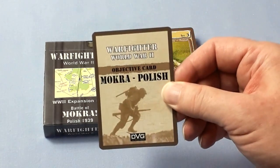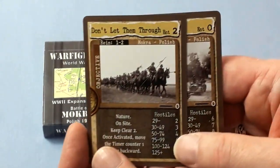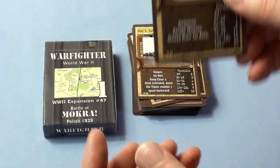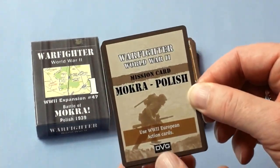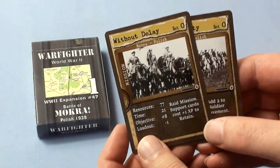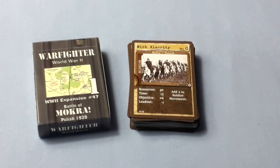Objective cards include: Blitzkrieg 1939, Screen, Don't Let Them Through, and Don't Let Them Through — Delay. Last but not least, the mission cards — use World War II European action cards. Missions are: Blitzkrieg, Blitzkrieg 1939, Screen, Without Delay, and With Alacrity. And there we are — that is what's in Battle Pack Mokra Number One. Let's do the same for Number Two.